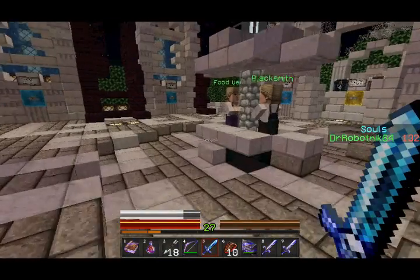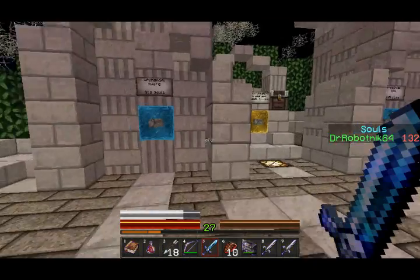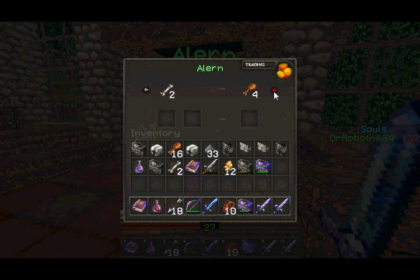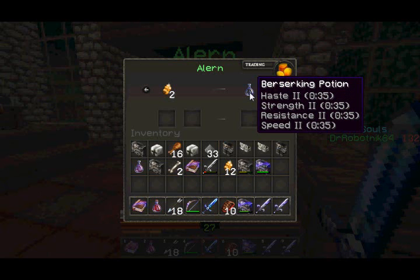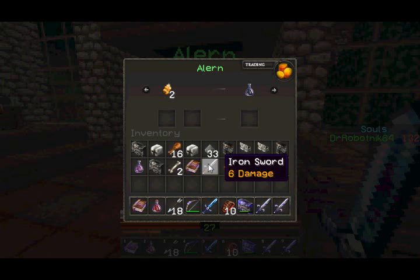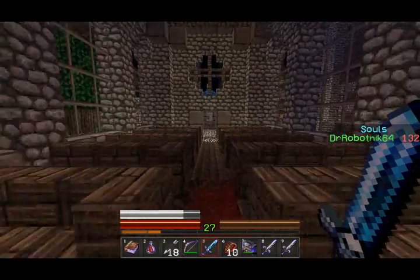I got some cooked chicken. I don't think I'm going to buy anything else for now. I could trade with these guys, though. What is this? A Berserking Potion — Haste 2, Strength 2, Resistance 2, Speed 2. I could try one out — maybe I'll take two of them. Berserking Potion, apparently. Interesting. I'll take two of them for now.